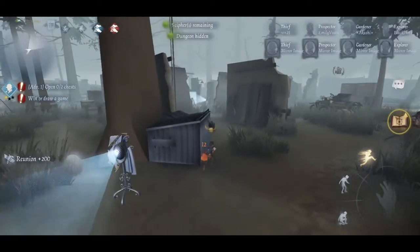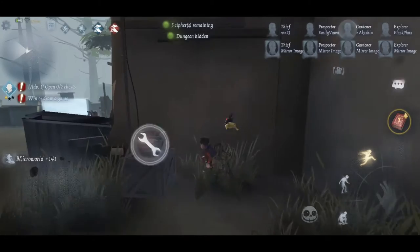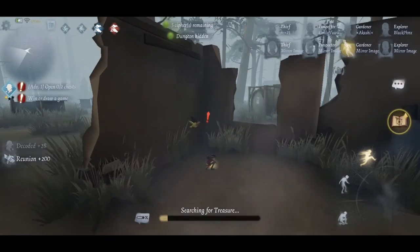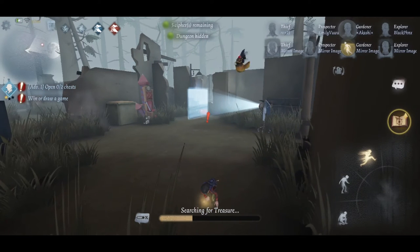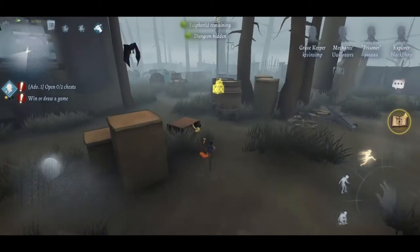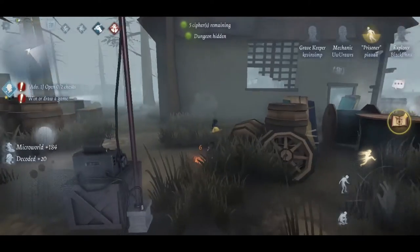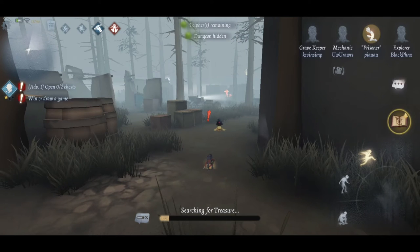Tip number two is an add-on from the last one. When you spawn in, all the treasures spawn next to ciphers, so you know you're heading towards a cipher if you're heading towards a treasure. To avoid crows, you want to make sure that you touch the cipher near the treasure first. Even if you walk past the treasure, touch the cipher and then start digging for the treasure. Crows occur when you don't interact with anything in the environment after a certain period of time, and digging for treasures does not count as interacting with the environment, so make sure you don't get caught up.